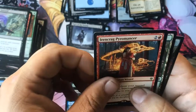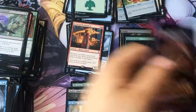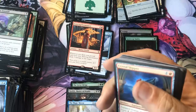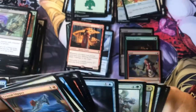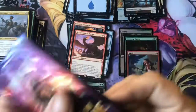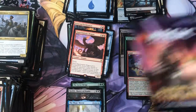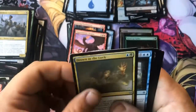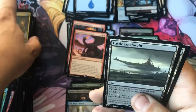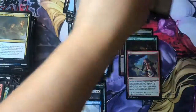We got Irencrag Pyromancer - apparently I gotta learn how to read. We got Opportunistic Dragon. I like that land with the island with the well - that one's cool looking. Drown in the Loch - I hear that one's good, I haven't played with it yet. Castle Locthwain. And I am on an adventure.